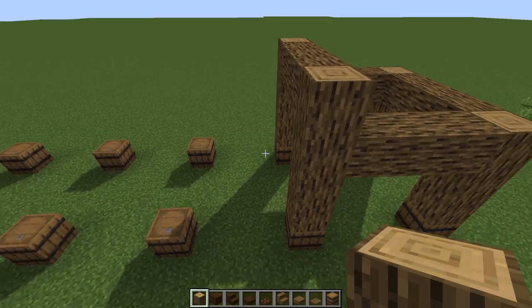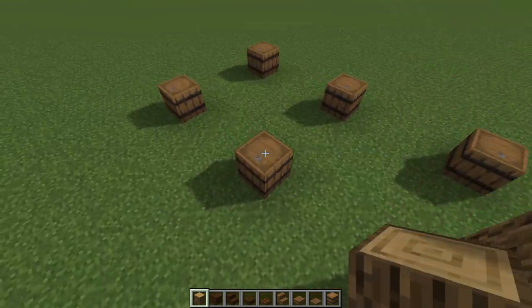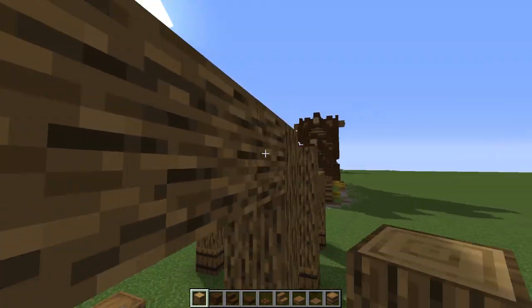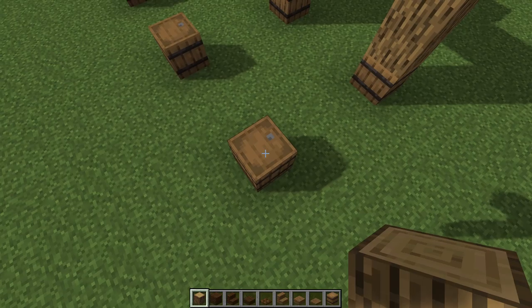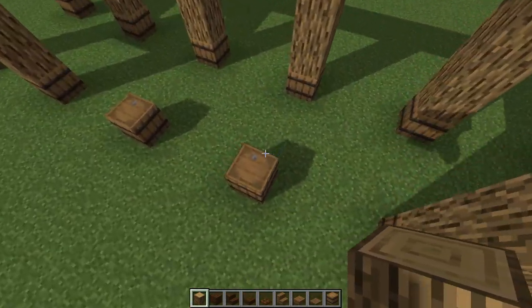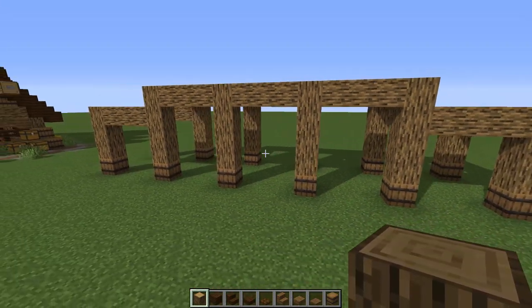Cross beam this one. For the next ones we're going to go up by four: one, two, three, four on each. Then this one is one, two, and three - we're going to cross that at the edge. Cross these on the top ends going all the way around. Then we repeat what we did over there: cross this one, one, two, three, cross beam; one, two, three, four, cross beam on the lower level and upper level. Repeat this part until we get to the top, then cross beam those.